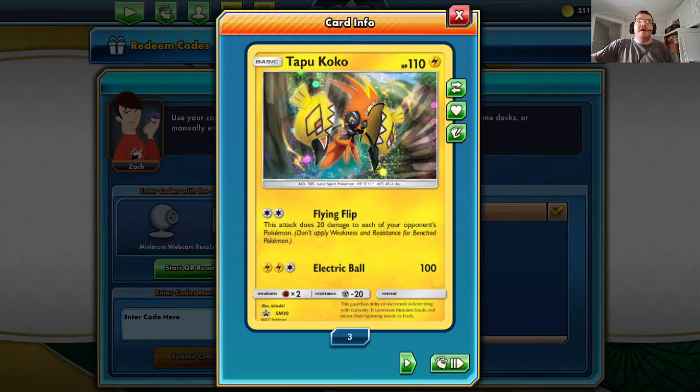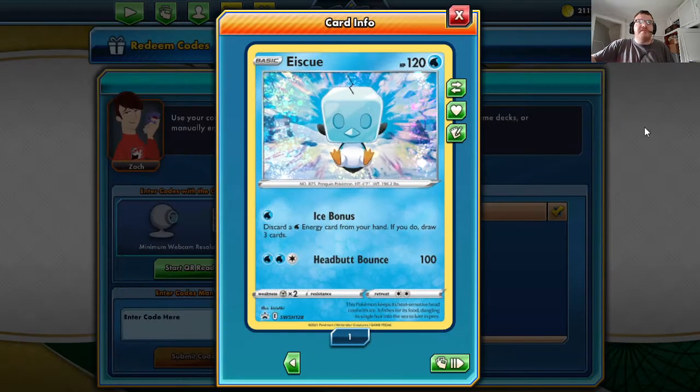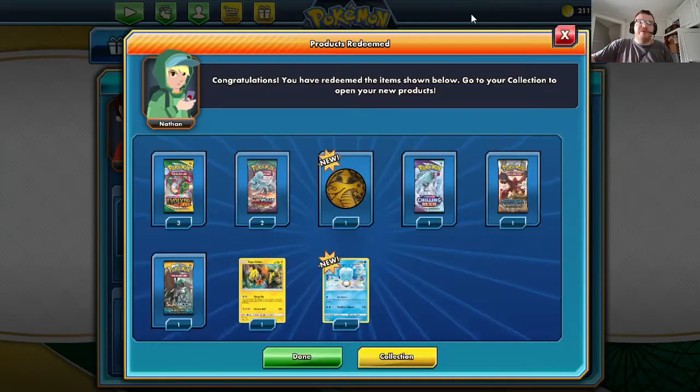Tapu Koko, HP 110, Electric Flying. Flip — this pack does 20 damage to each of your opponent's Pokemon that have weakness resistance. Electric Ball: 100. And Ice Cube, HP 120 Water, Ice Bonus — discard a Water Energy from your hand if you draw three cards. Pepper Bounce: 100.